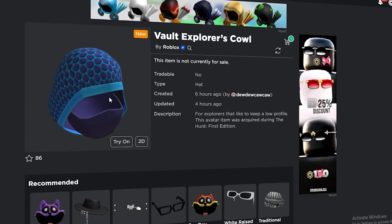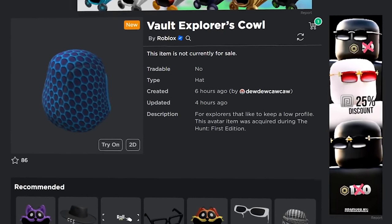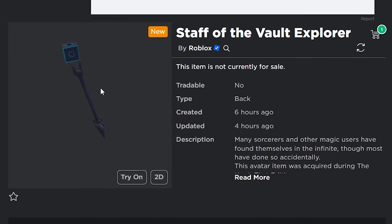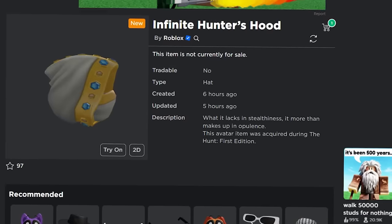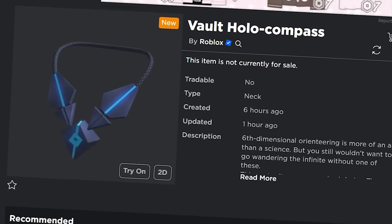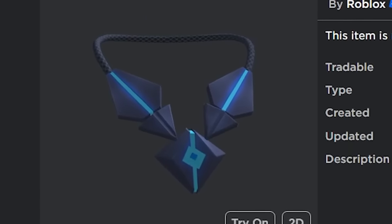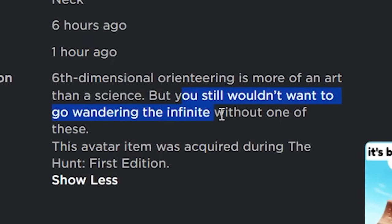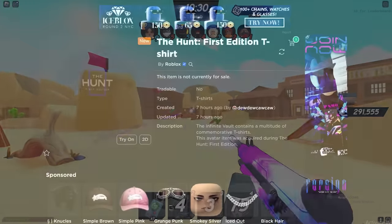The Vault Explorer's Cowl has a cool hexagon design, and there are also Vault Explorer's Wings and the Staff of the Vault Explorer. These items share similar themes — wings, hoods, crowns — just with two different design themes. There's also the Vault Hollow Compass, which the description suggests might actually help you in the game, saying 'you wouldn't want to go wandering the infinite without one.'